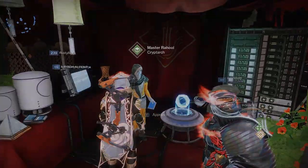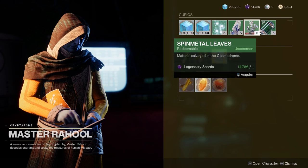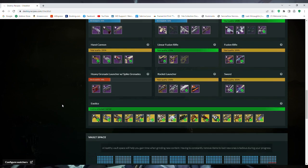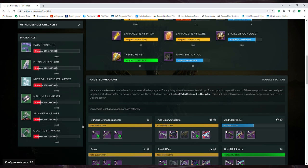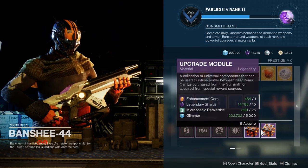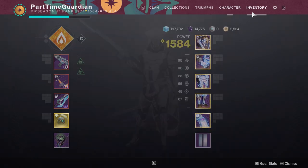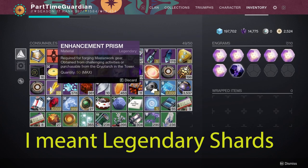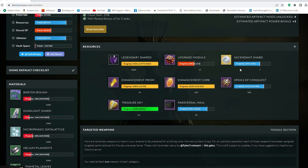I would also go in and buy materials. You're going to get a lot of planetary materials by just doing Solstice and GMs, but if you need extra ones, definitely buy planetary materials where you can since you'll have extra glimmer. At some point they've talked about resetting how that works and it may become more expensive, so do it now. Also find resources like legendary shards, ascendant shards, prisms, cores, and upgrade modules. Running GMs and Solstice will get you some of these by default, and just playing Solstice alone will give you so many purple drops to shard. Destiny Recipes is a great way to see where you're at currently.